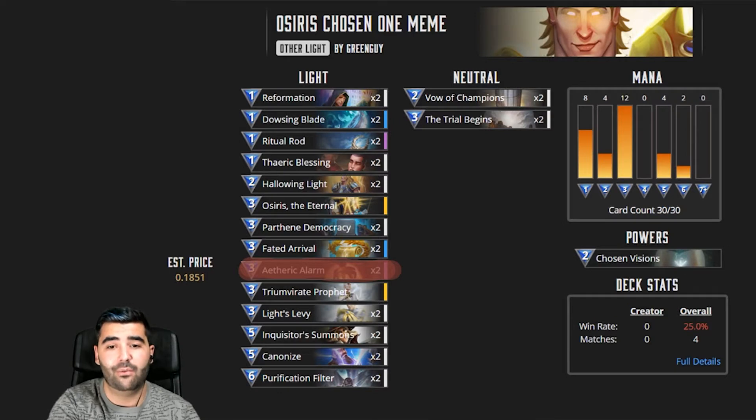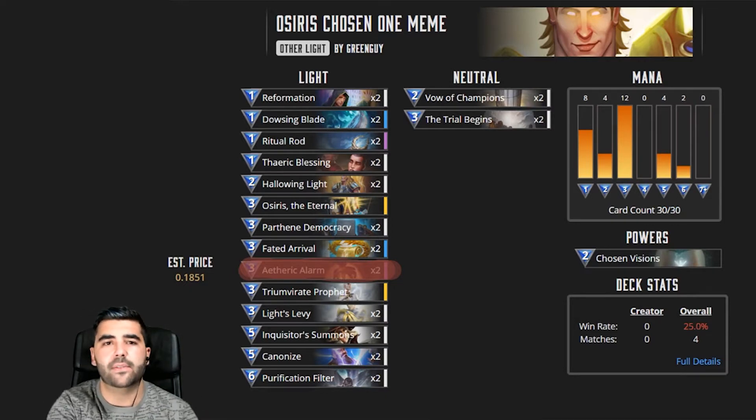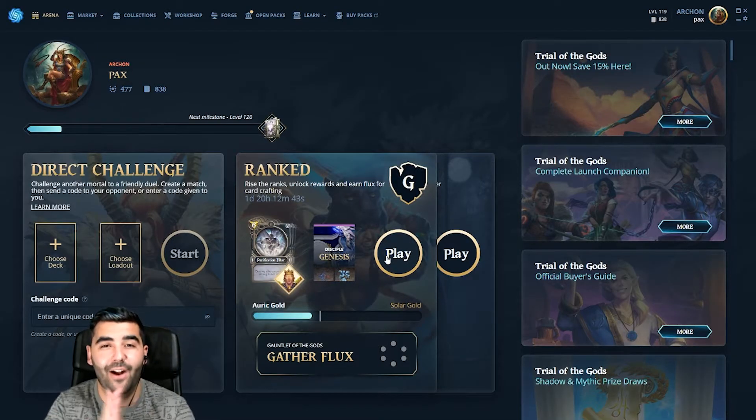We have Cannon Eyes because if we buff the Chosen One and give it Protected, it keeps its buffs once it dies. Then we have two Purification Filters. Around turn six or seven mana is basically when the game ends, because that's when you're summoning a super buffed Osiris and they're just going to concede. Unless we go against a Magic deck running Ratify, which is very rare in the current meta, we're going to be fine.